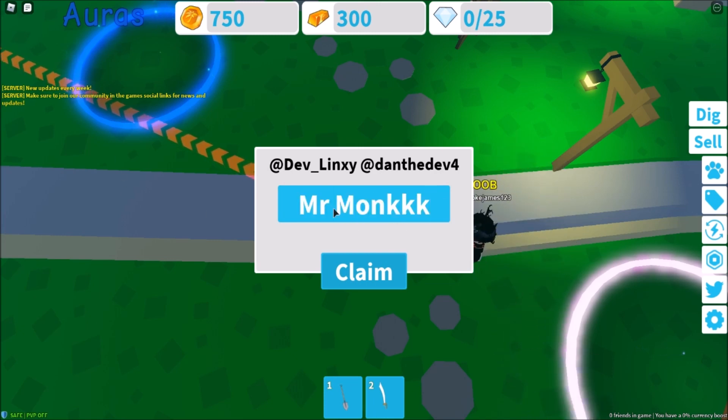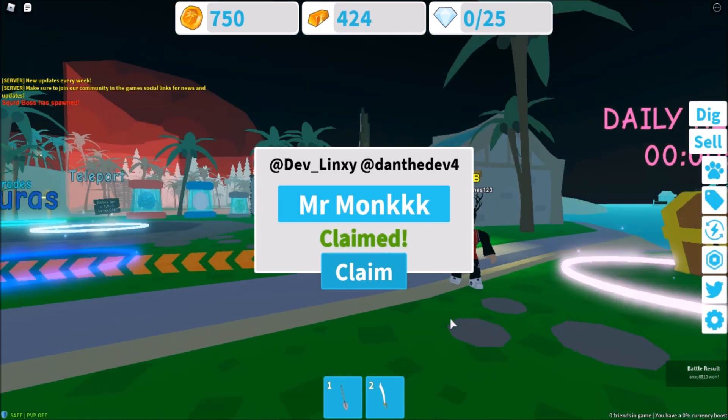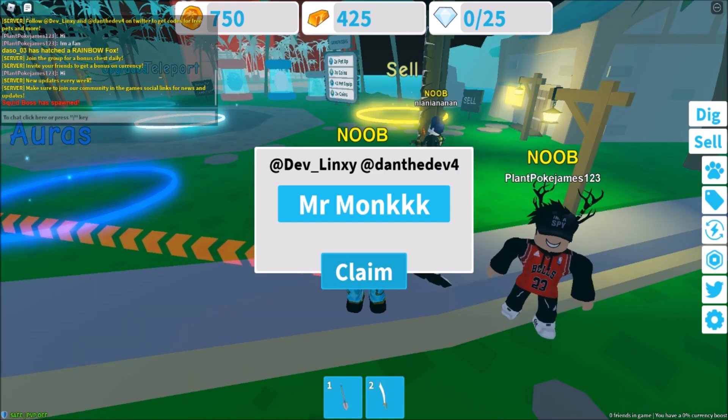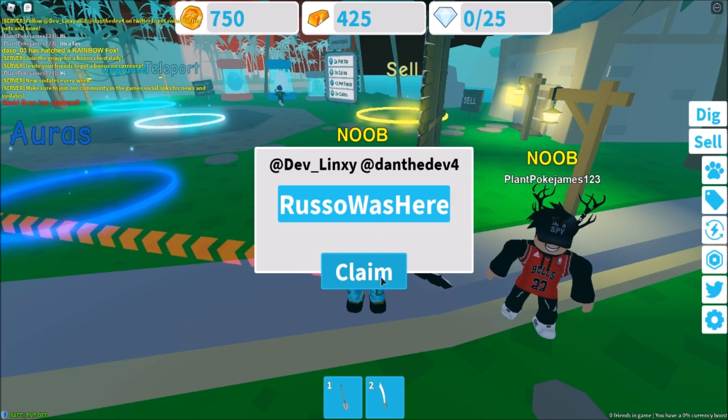So 'mister' has a space right here. Just click claim — there you go, we got another bunch of gold. And for the next code, just type 'Russo was here' and click claim.